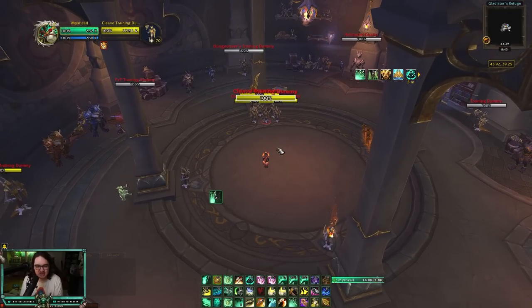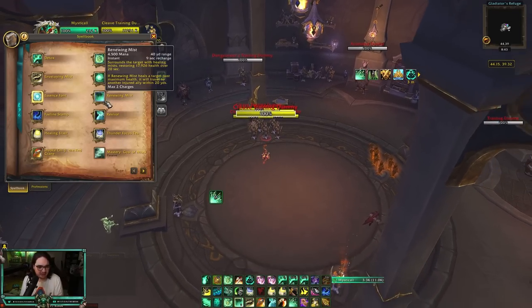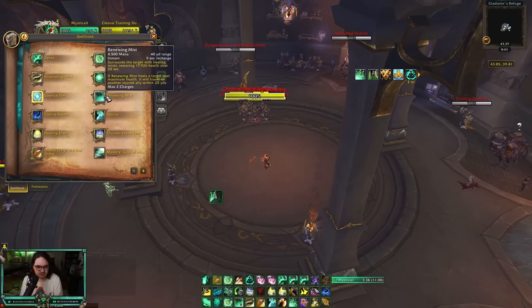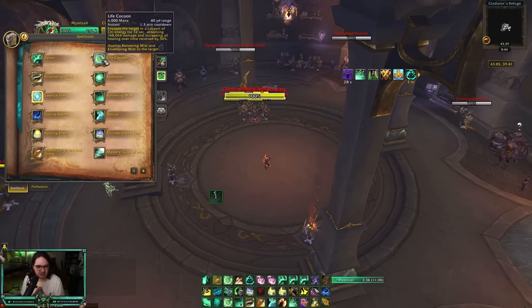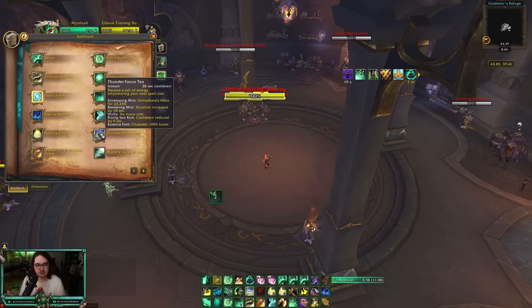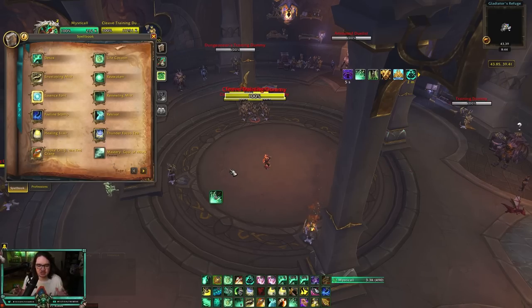For healing spells: Revival is your big cooldown, Life Cocoon is a big absorb followed by your HoTs — Renewing Mist and Enveloping Mist. Thunder Focus Tea with Rising Sun Kick is the primary use — it's about getting as many Rising Sun Kicks as possible. There's really no other strong reason to use it on anything else.